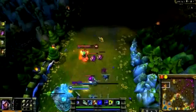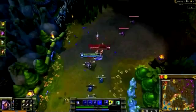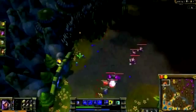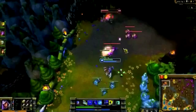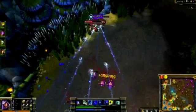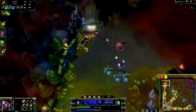I face Nidalee in top lane. I generally have enough mana to constantly harass with Cutthroat, Rake, and Noxian Diplomacy. I focus on killing minions but always jump on her whenever I can. Once she gets low, I use Shadow Assault to catch up to her. Walking past her, Shadow Assault and Rake deal a ton of damage. Afraid she'll retreat, I take her down with a flash and pick up the kill securely.